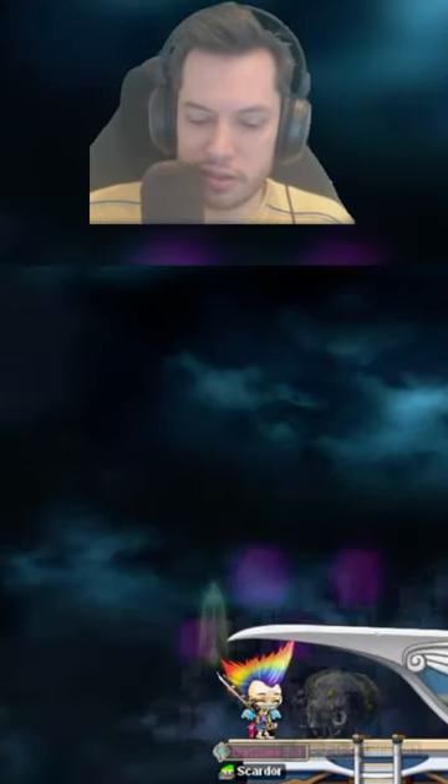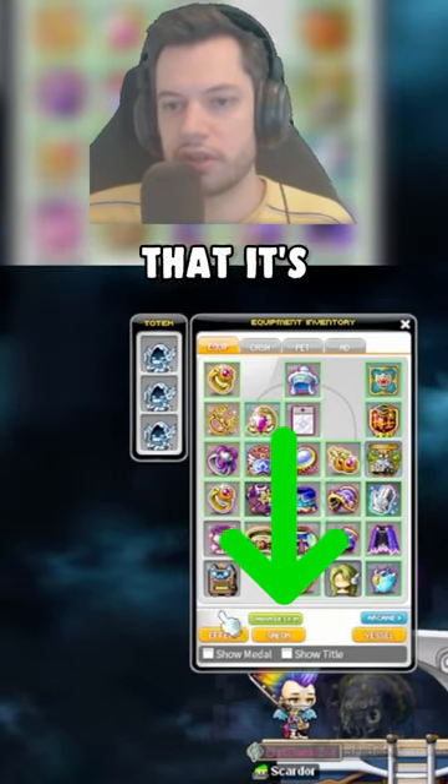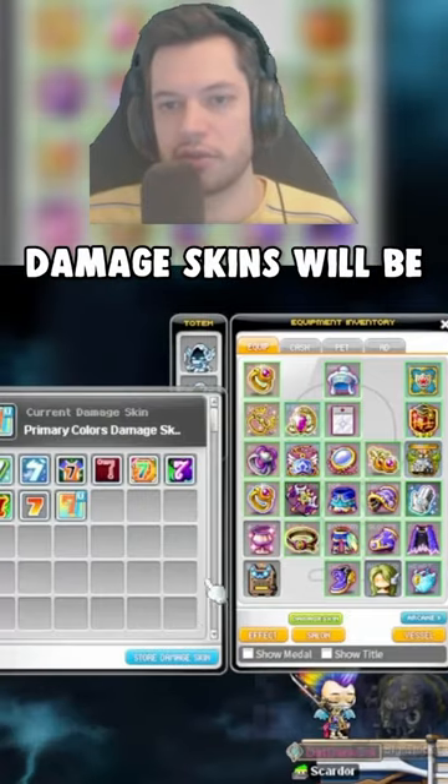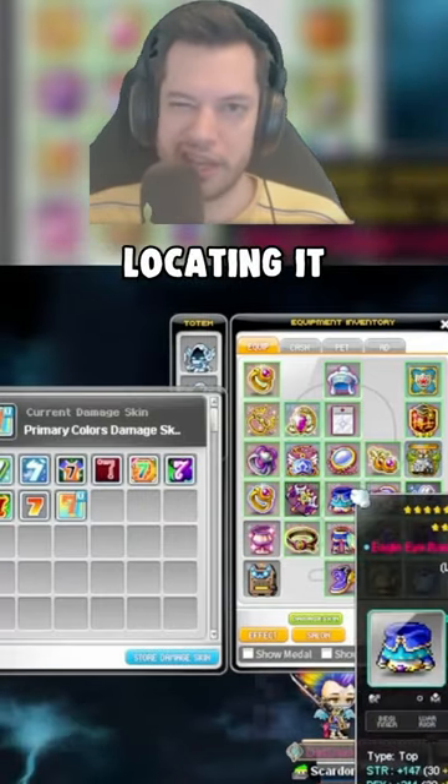The last thing — damage skins — those are in your equipment inventory via the green button right here. It might feel a bit weird that it's floating, but that's because Sacred Power is in between. There's room for it there. That's where all the stuff is that's been moved from the stat window.